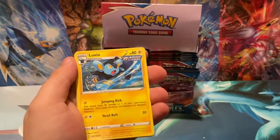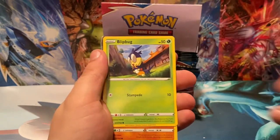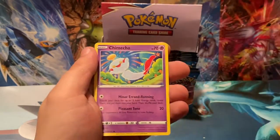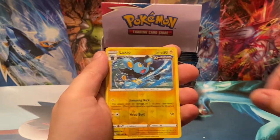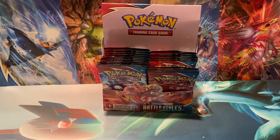Grumpig, Luxio, Cubone, Frillish, Blipbug, Rollycoly, Shiinotic, Reverse Holo Luxio, and a Holo Meowstic — put your hands down! Why are your hands raised like that, Meowstic? Hands are raised, eyes are super blue. Not bad at all — I like that artwork for Meowstic right there.